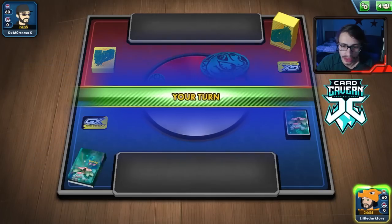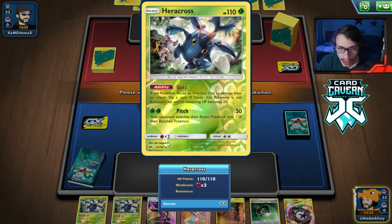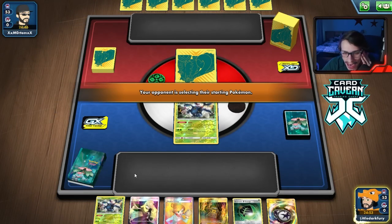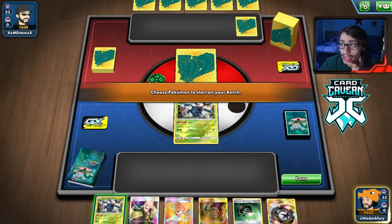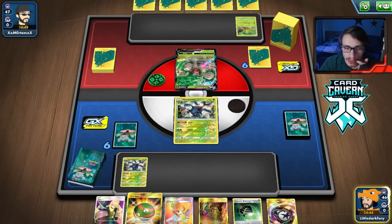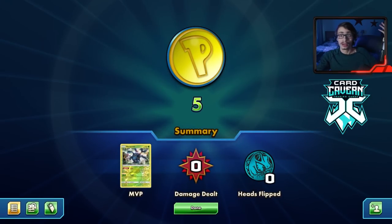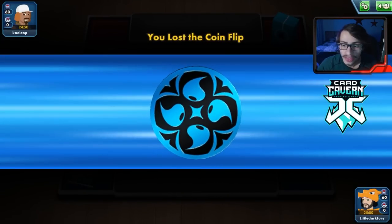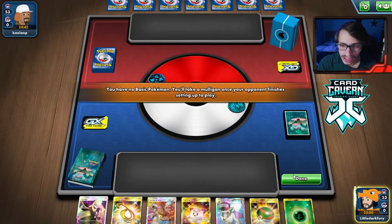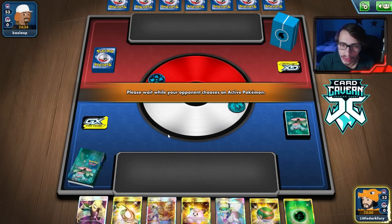Getting into another match — first game was a rage quit, love to see it. We win the coin flip and get a decent hand with Heracross and Counter G. We might be up against Rillaboom, which we probably beat. We put Swablu into play — but our opponent concedes pretty quickly too. We haven't really been able to use Guts yet in these matches, so let's see if it comes into play in the next game.